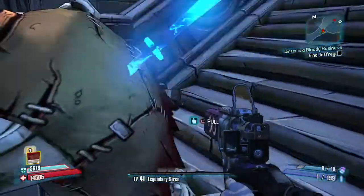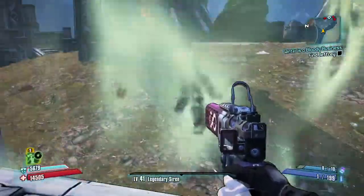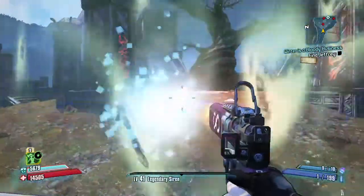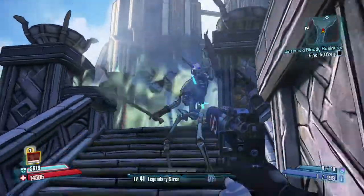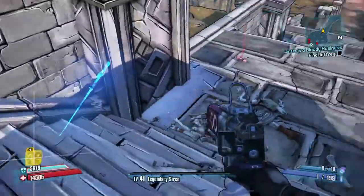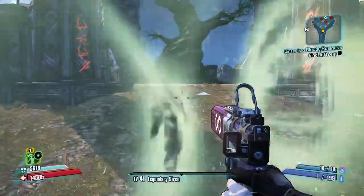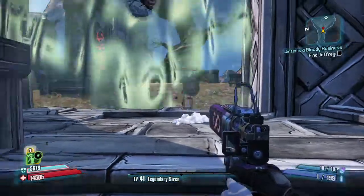They're able to jump through the barrier, but they can't shoot through it and they can't get their weapons through it — they can just jump through it. There should be about seven of these things. Here comes another one. Now the reason you want to do this is because over in the corner where I'm going to show you, you do not want these guys jumping on your butt — they'll be knocking you back.